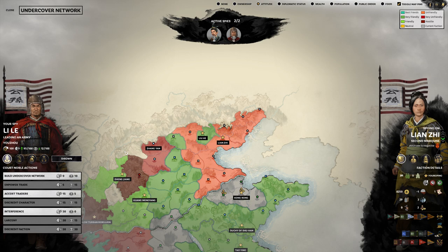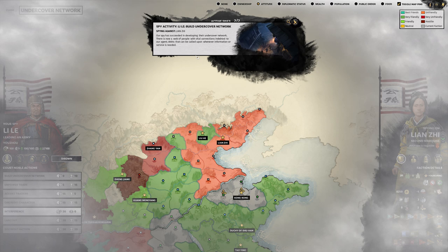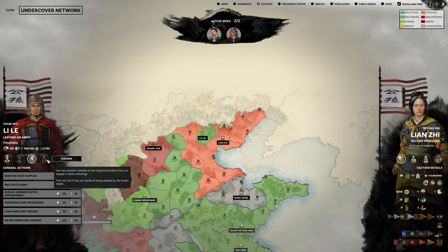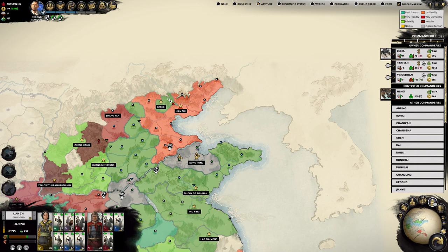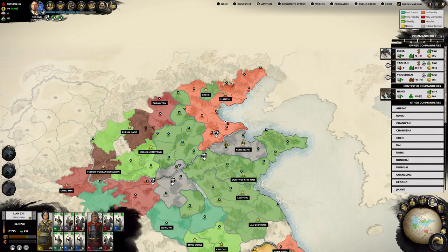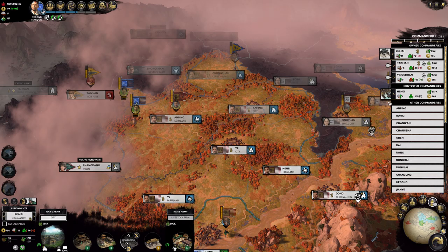We have a second spy as well - he's more for the military things. Let's build an undercover network with him too - that enables more options. Our two spies are doing their stuff against Leon C - she is really powerful up there in the north.